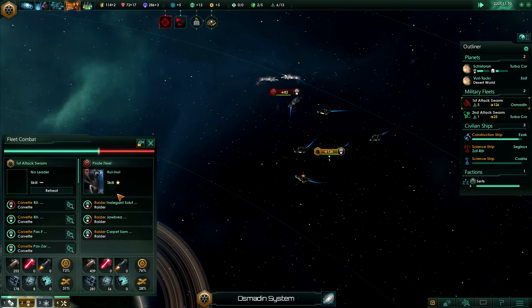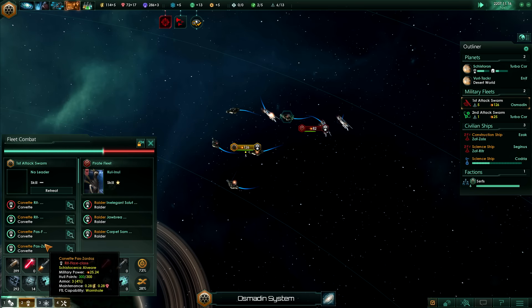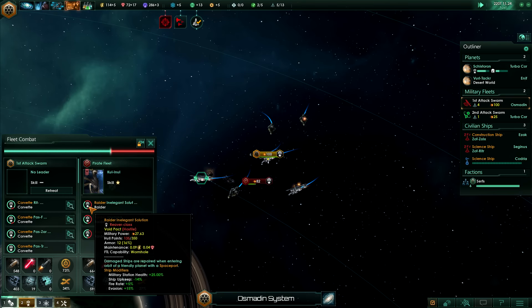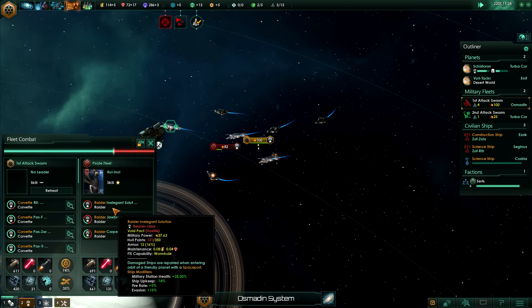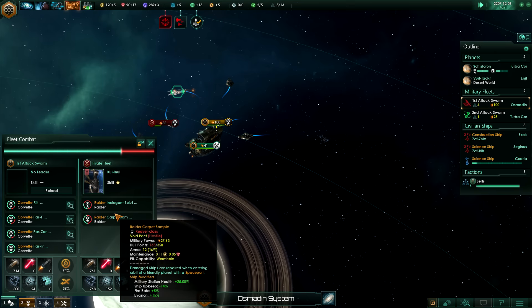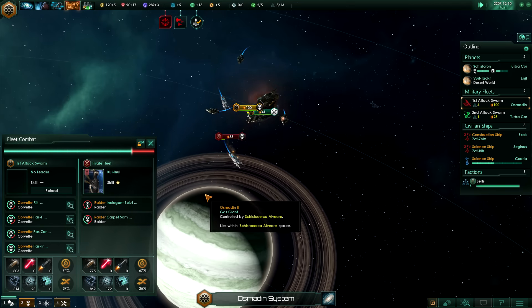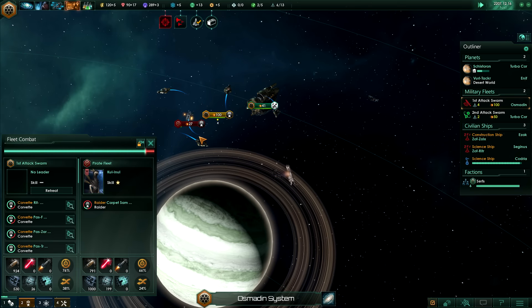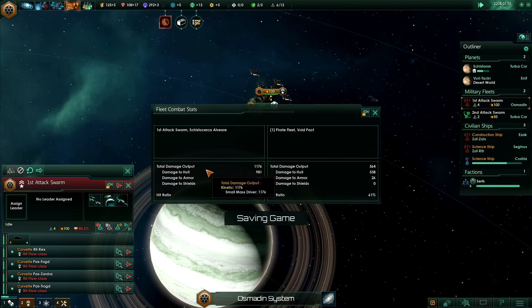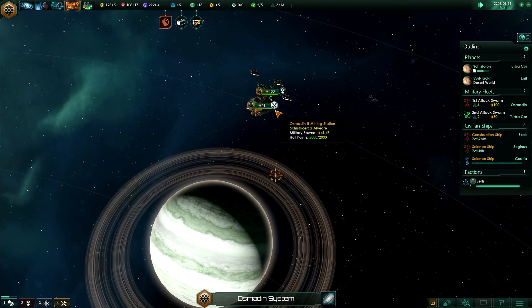You can see on the bottom left here this is our battle window - one of my corvettes will probably die by the looks of things, but a lot of their ships are damaged. When we destroy one the other two will quickly follow. This is our overall damage output and our hit ratio. We won - there we go.